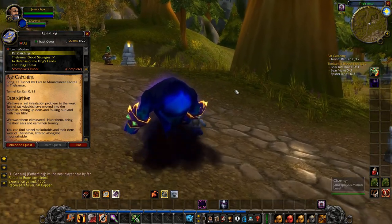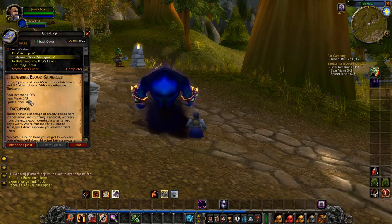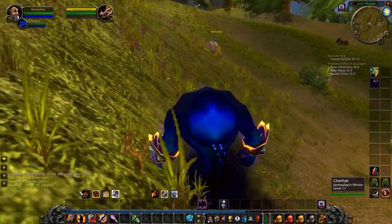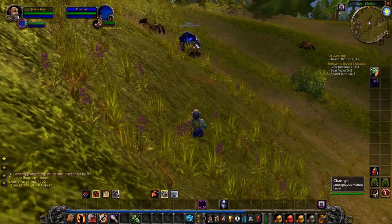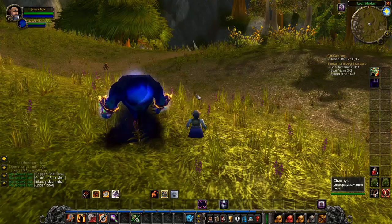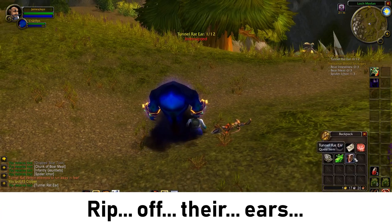We're going to walk to a spot where there are different rats, but on the way, if you see any boars, bears, or spiders, make sure to kill them and pick up their items for the blood sausages quest. We're leaving Thelzamar to the north. Here you can see the first boar — back there there's a spider, here's another spider. Just kill whatever you find along the way. Immediately after leaving Thelzamar — this is where we are right now — you will find some of these rats.